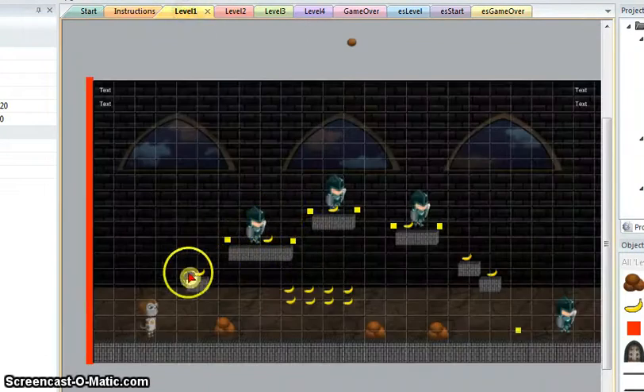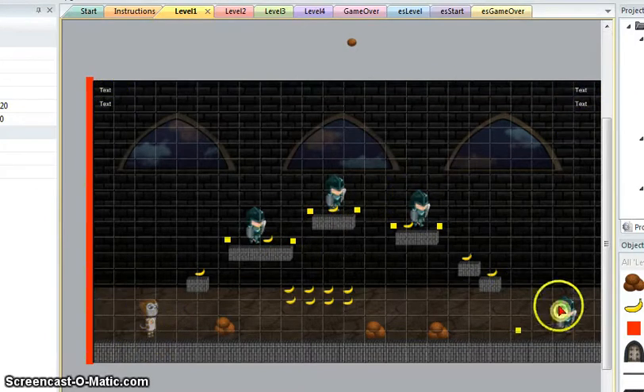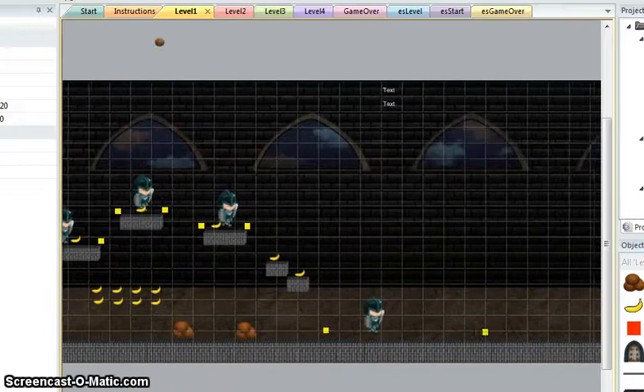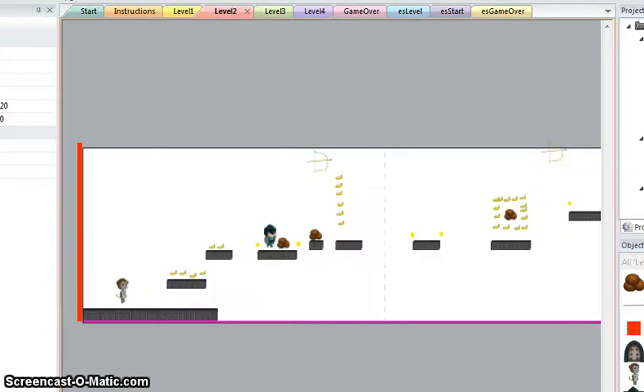Then my level one screen. As you can see, Flip is here. You've got text boxes for score and health and all that stuff. You jump through all the screens, get to the door, and that will take you to level two.